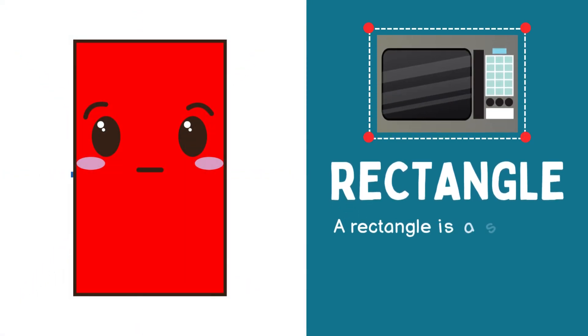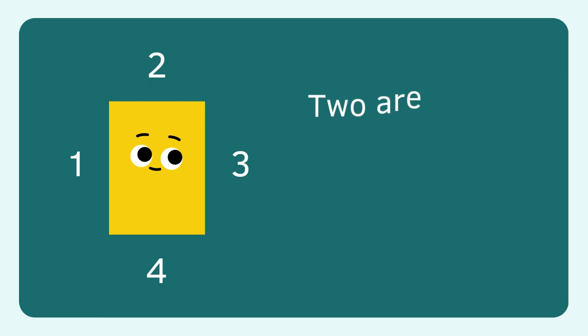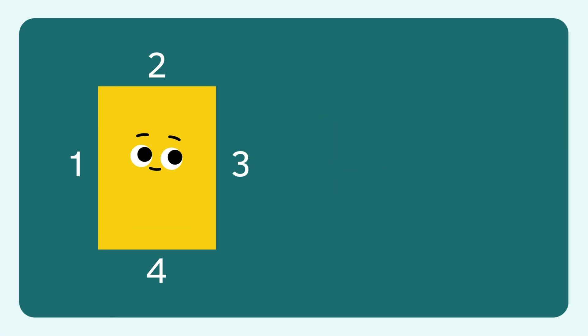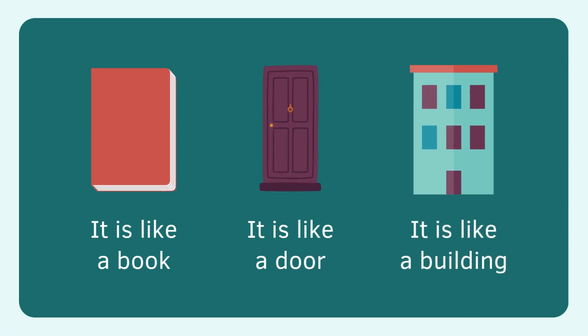I am a rectangle. A shape with four sides and four corners. I look like a stretched out square. Two sides are long and two are short. I look like a book. I look like a door. I look like a tall building.